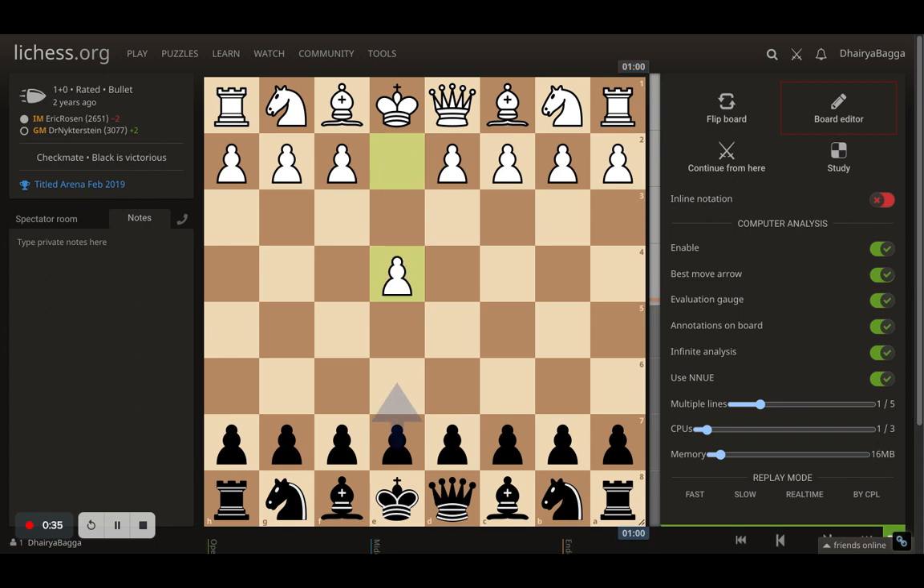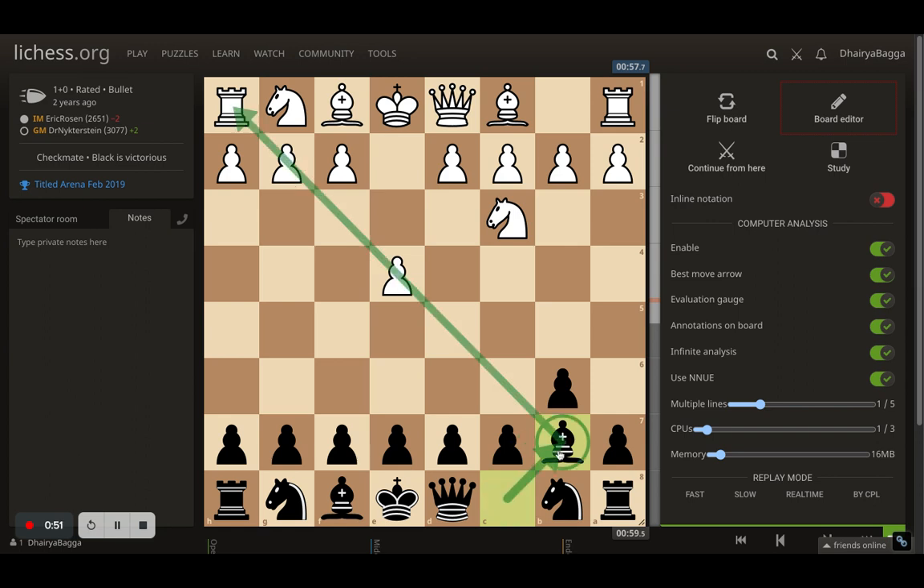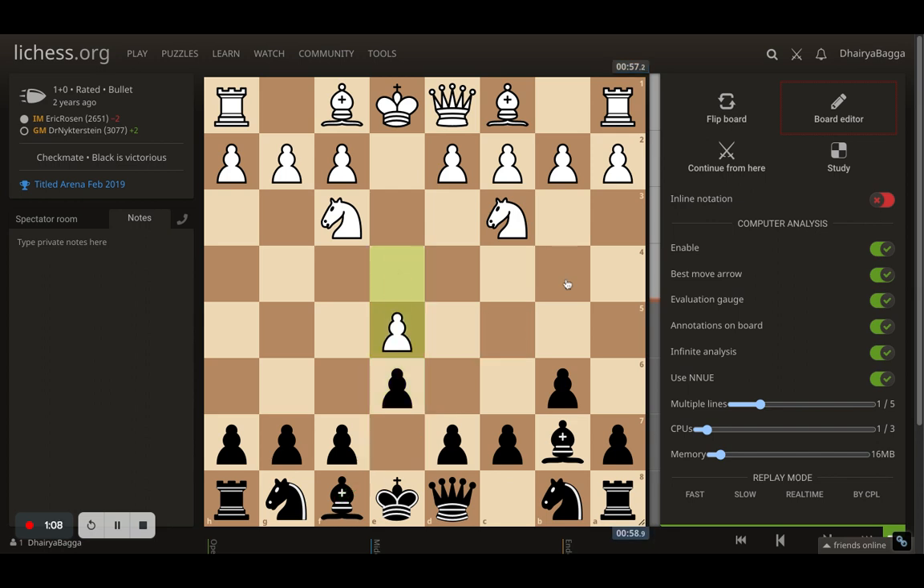It starts off with e4, a standard opening that Eric generally plays with white, but Magnus responds with b6 trying to throw him off his regular preparation. Knight to c3 by Eric, and Carlsen plays bishop to b7 — the idea is to put the bishop on a light square eyeing the kingside diagonal eventually. Knight comes to f3 by Eric, and now e6 by Carlsen trying to develop the dark-square bishop, maybe onto c5 or b4. Eric played e5, getting the central space advantage, pushing the pawn further with the idea of d4 to create connected pawns in the center.